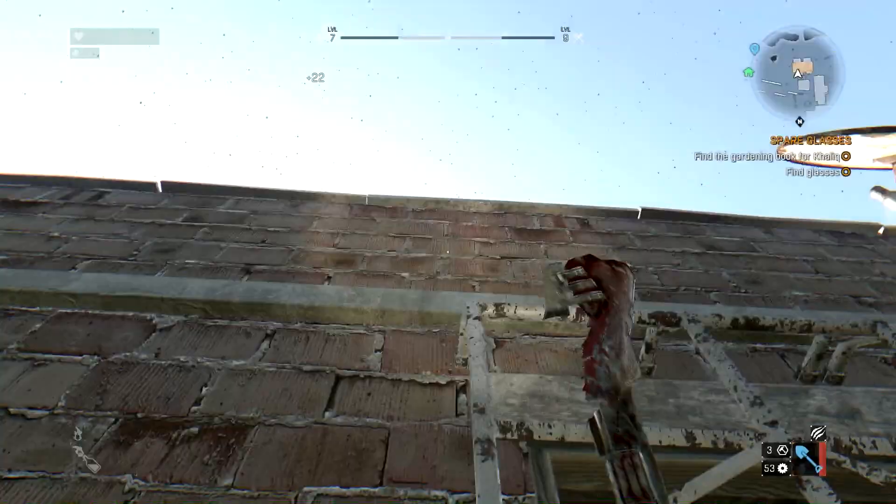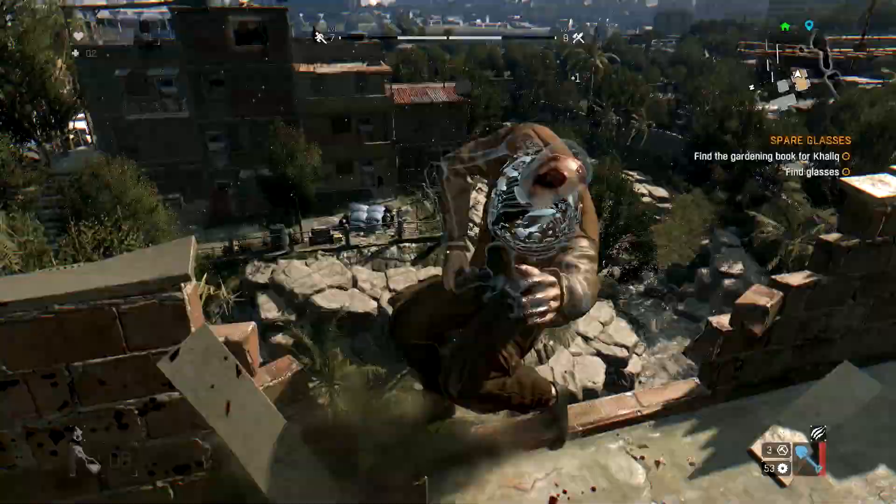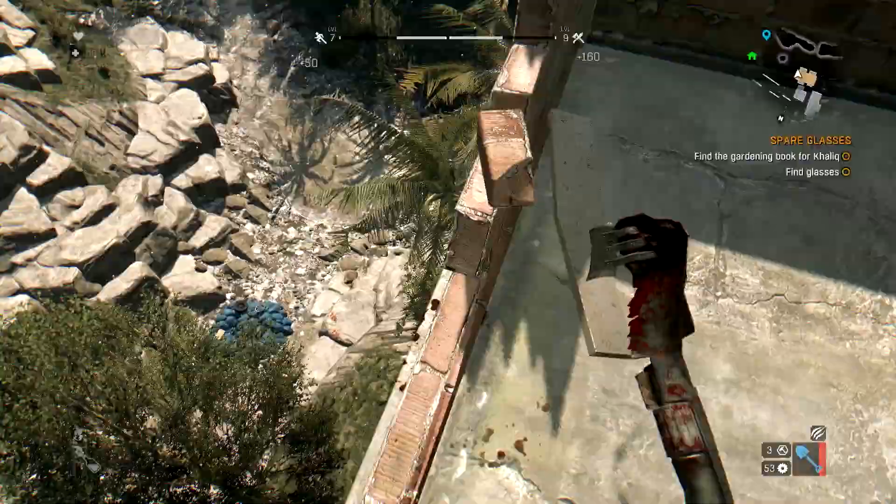You've got agility, survival, and power skill trees. Let me kick this guy off the edge. When it shows the x-ray like that, it means I stunned him. Boop.